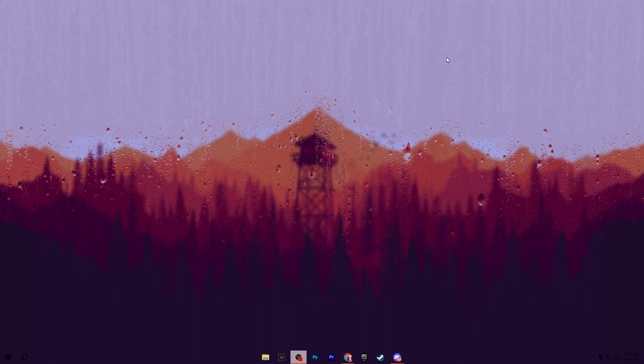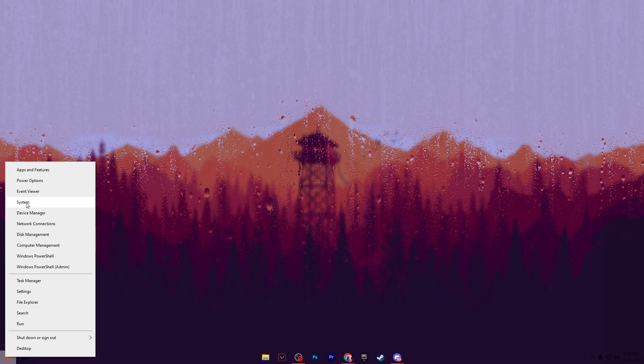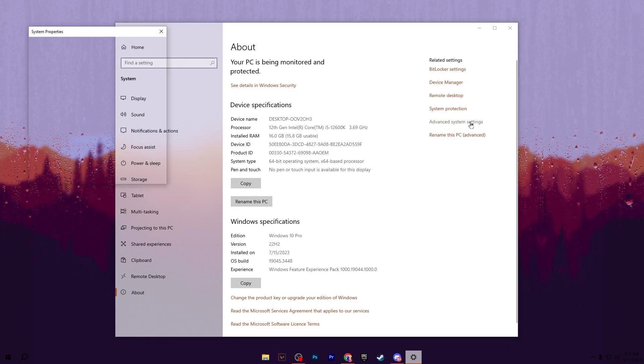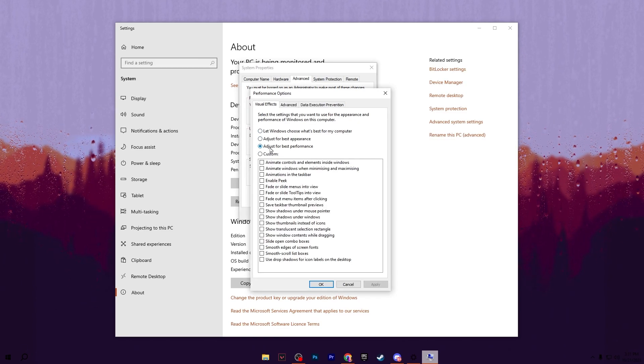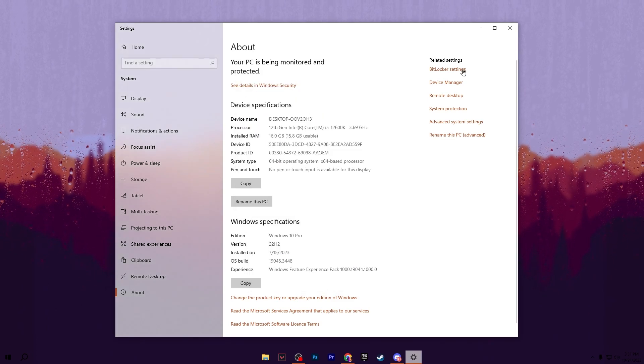Now configure the visual and appearance settings of Windows. Right click the Start menu and go to System Settings. On the right side find Advanced System Settings. Go to the Advanced tab, go to Performance, and click Settings. Check mark 'Adjust for best performance' — this will disable all unnecessary appearance effects in Windows. Hit Apply and OK to save the settings.